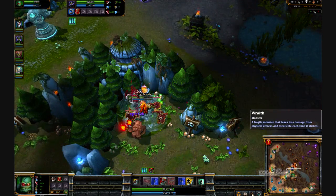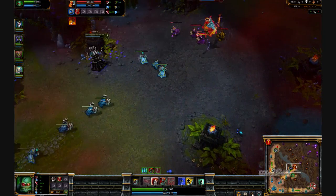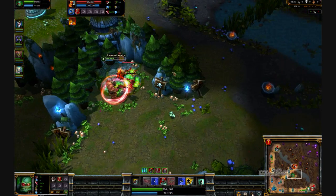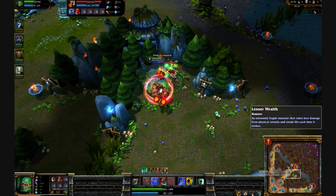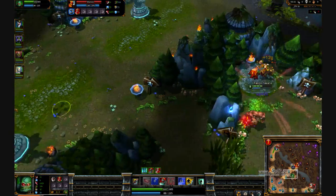One thing to note while jungling: you never want to use your shield more than once per spawn on the creep camps, and only twice on the runes to make sure you have enough mana. If you use two on the small camps like you see me do here, I'm going to be short on mana for when I need to do golem, so it'll get a little close.